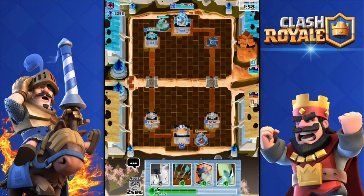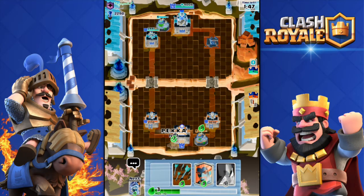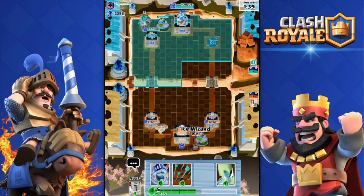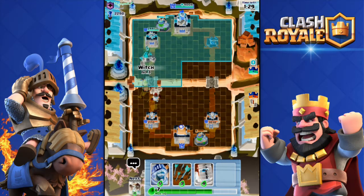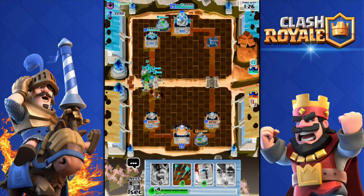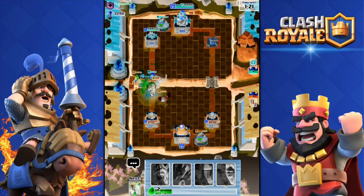Let's drop that Collector to build up some elixir, then I'm gonna push with a Pekka. He's gonna drop a Golem in a few seconds — let's see. I'm gonna drop a Pekka — boom! He did deploy the Golem, not a big problem. I'm gonna drop the Ice Wizard behind my Pekka and the Witch as well.